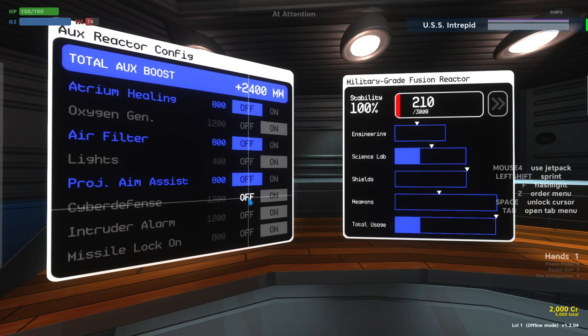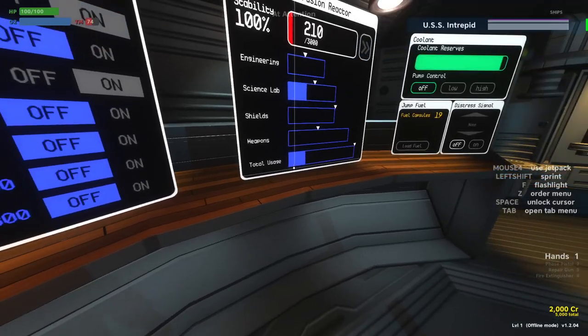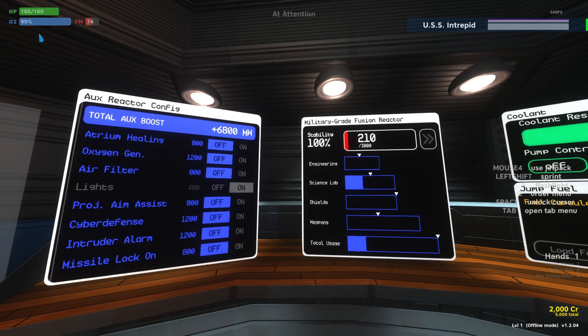Cyber defense can actually be off a surprising amount of the time because viruses are generally going to get in one way or another — there are some mathematical sweet spots for when it's quite strong versus off. Intruder alarm is literally just an alarm to let you know when intruders are on board — you'll probably know that pretty quickly, so it might be safe to run with that off. If you're not using missiles, you can turn off missile lock-on. Running all these systems off, an extra 5,600 megawatts is a huge boost to total reactor output without generating more heat. If you need extra power, you can even run with the oxygen generator turned off for a little while — the O2 level will start to drop, so make sure to turn it on before everyone suffocates. Or get everyone into an exosuit.